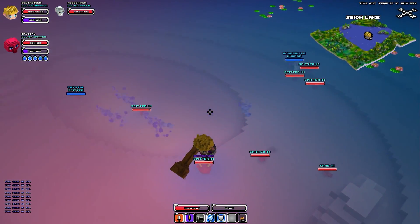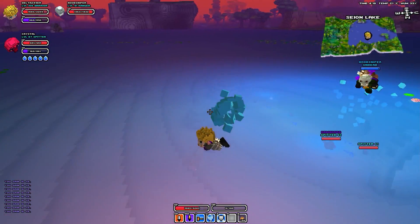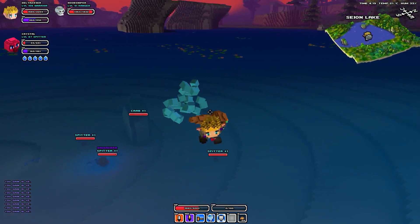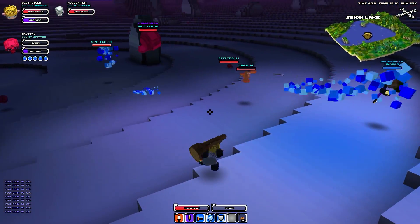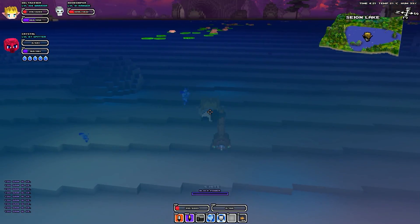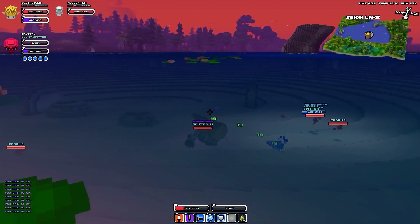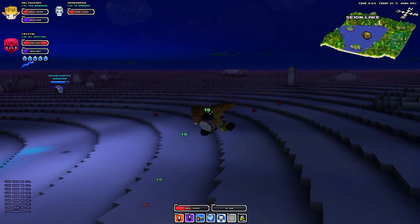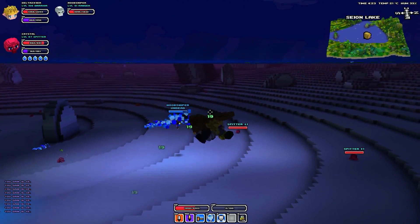This is a bad idea — we should bring him up here, get him to land. That would be nice, but we're in the middle of the lake. I'm gonna go down, take out this crab and then take out the spitters. They are so annoying. I actually need to heal up. No crabs! Spitters are too strong.